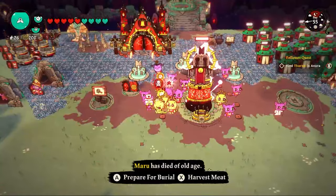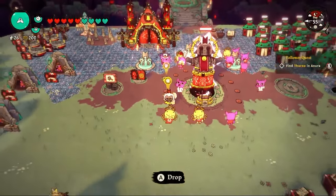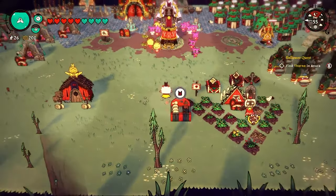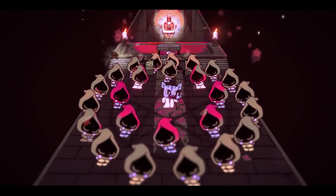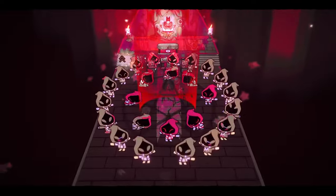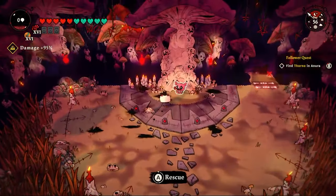Mario unfortunately dies of old age — packed up, put in the compost bin, to be used as fertilizer. Thank you, Mario. Later that day, it's time for another ascension: Clint has served us well and it's time to send him to the great beyond. Goodbye, Clint, may we meet again. We get huge loyalty bonuses from sacrificing Clint.